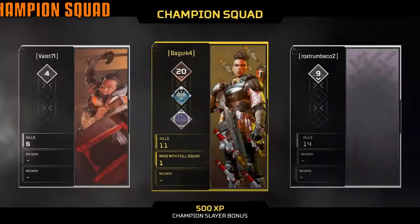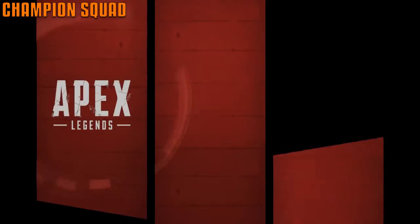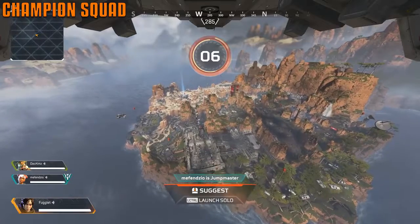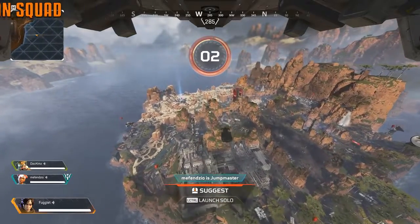The champion squad is the best-rated squad with the highest stats from the previous game. If you kill these people, you gain extra XP, which means you level up faster and get crates and skins more quickly.